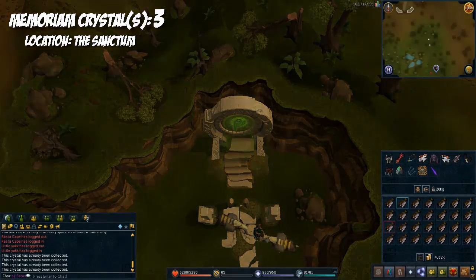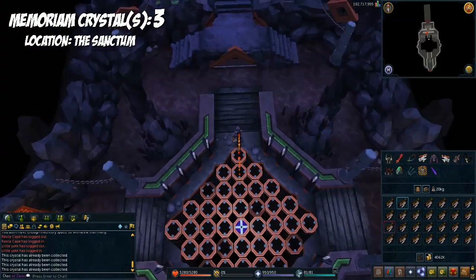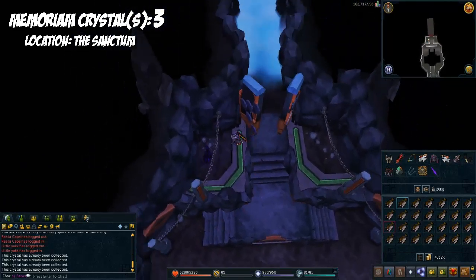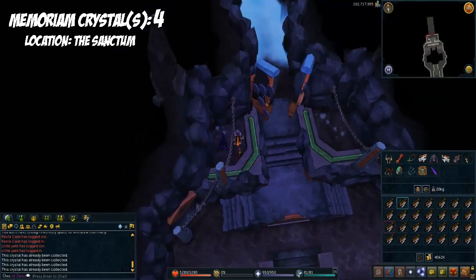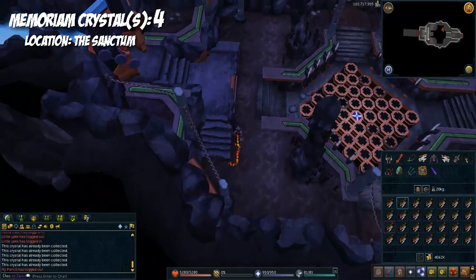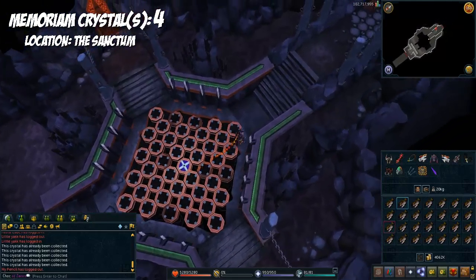Now we're going to the Sanctum. There's actually probably just one crystal in this room. Run to where the wall was where you had to enter to go to the pit — there's your fourth crystal. I believe there is no other crystal in this room; that's the only one here.